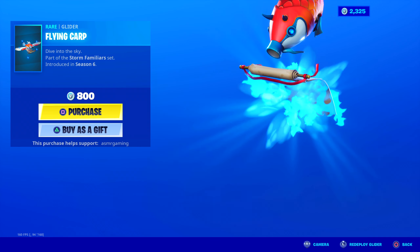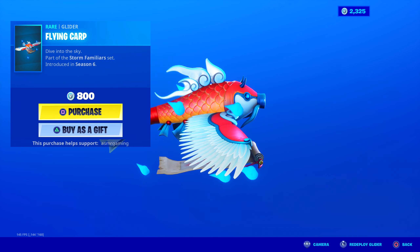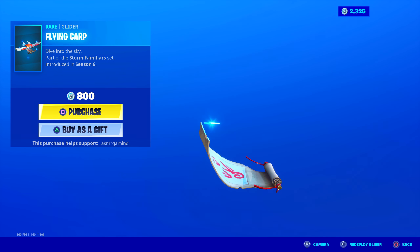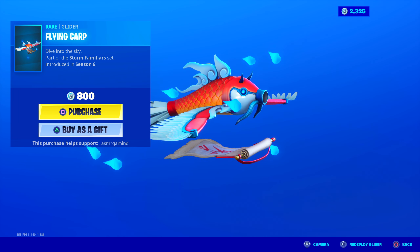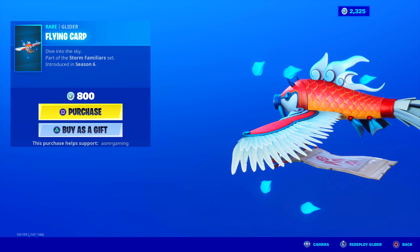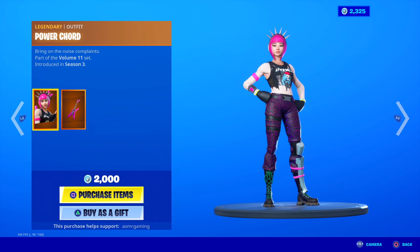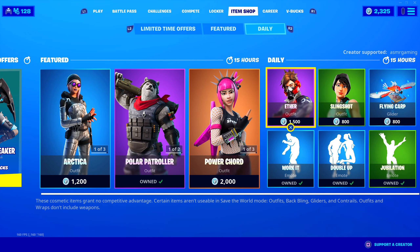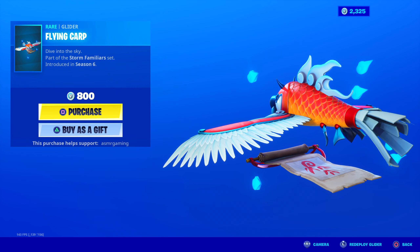Flying Carp Glider — Dive into the Sky — part of the Storm Familiar set. I love this — it's like a fish that just flies out of a scroll. It just appears right out of the scroll — magic. And then this is your glider, with little pieces of like clouds surrounding it. They're either droplets of water or cloud pieces. Either way, looks awesome. Only 800 V-Bucks. You can get this glider which is very unique, or the Stage Dive which is more basic looking. I'd get this one over that just because I like how unique it is.